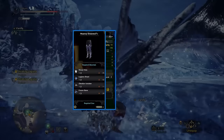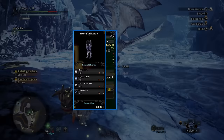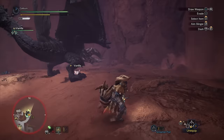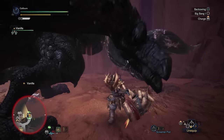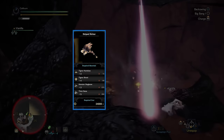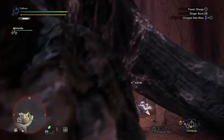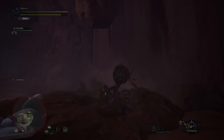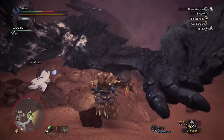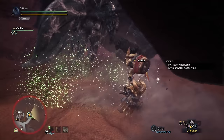Shrieking Legiana's Hororcry Greaves Beta Plus are a nice option for Marathon Runner Level 2 on your foot slot — you may want to pick those up if you're willing to hunt multiple Shrieking Legiana. You'll also be able to hunt Black Diablos in the optional Master Rank 4-star quest In the Heat of the Moment after Shrieking Legiana. You can use Black Diablos materials to upgrade the Striped Striker — use Black Diablos Hard Horns to upgrade the Striped Striker into the Striped Striker Plus. If you want alternatives to the Diablos set, you can look at the Diablos Nero Coil Beta Plus to trade Marathon Runner for Slugger, or the Diablos Nero Bracers Beta Plus for Slugger and Marathon Runner on your hand slot.